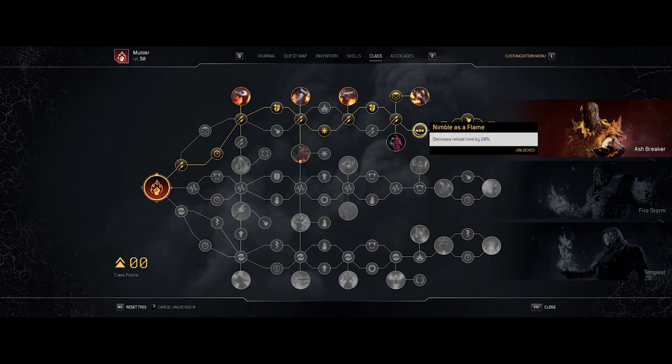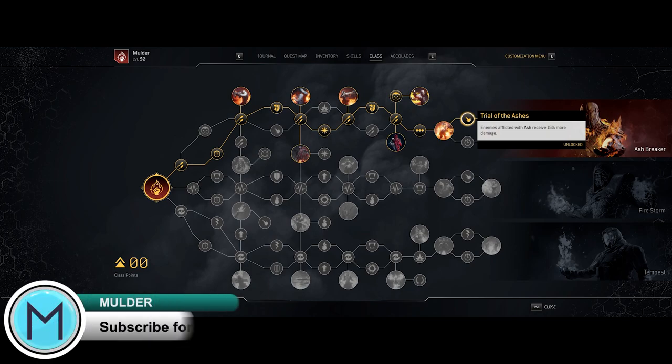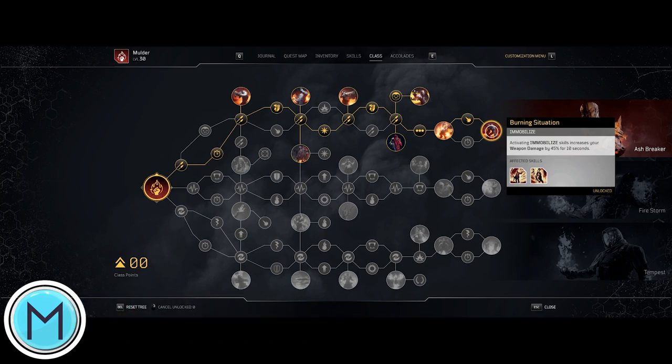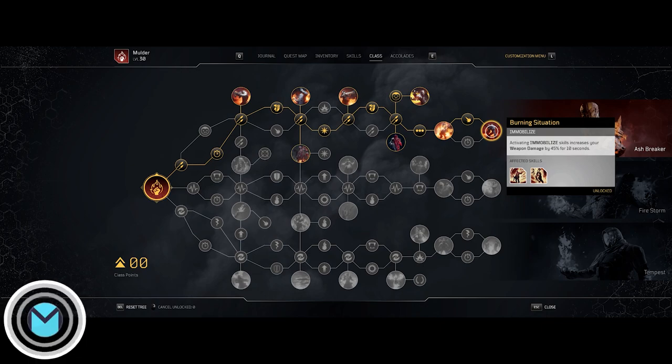Nimble as the Flame decreases your reload time by 20%. Hurt Twice as Long increases your damage against elites by 10% and elites deal 10% less damage to you. Trial of the Ashes — enemies inflicted with Ash receive 15% more damage. And finally, Burning Situation — activating Immobilize skills increases your weapon damage by 45%. As you can tell, this skill tree focuses heavily on support class weaponry such as long range, sniper rifles, and assault rifles.